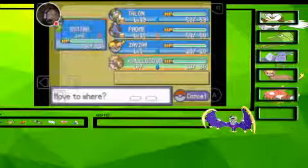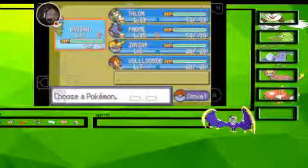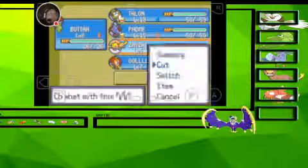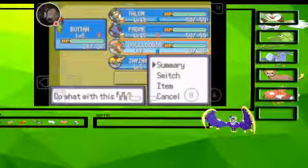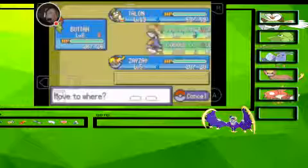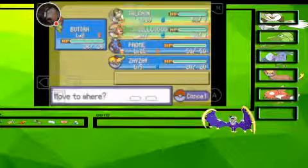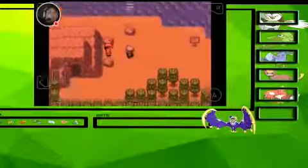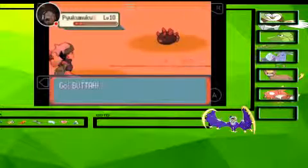I'll put Gold in the front. ZayZay obviously has to stay on because he is my Cut mon. Let's get all the items I can find. I get Flash here — that's right.